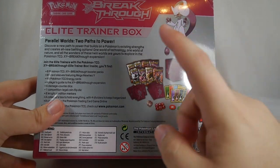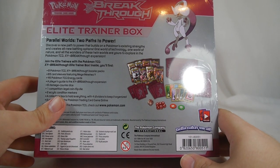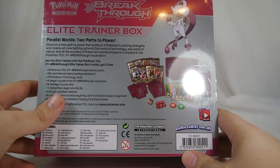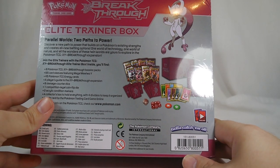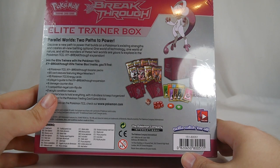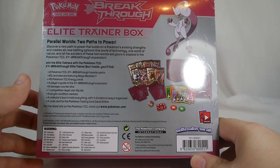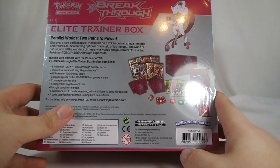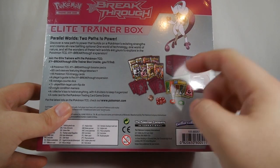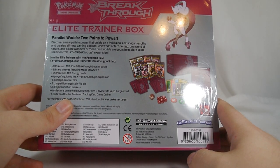65 card sleeves featuring Mega Mewtwo Y in that cool magenta purpley pink color. Also included: a Player's Guide, 45 energy cards — a couple of each type — the Player's Guide for the Breakthrough expansion, six damage counter dice which are the little solid ones, and one competitive legal coin flip die — the big clear one featuring the set logo on the one space.